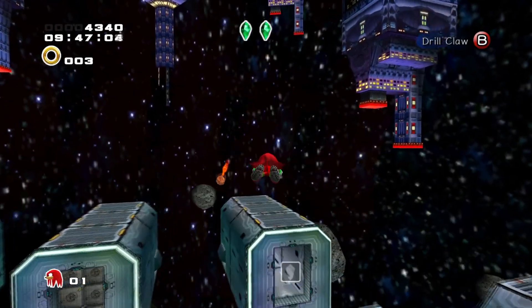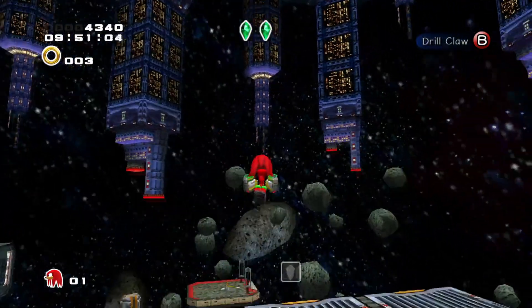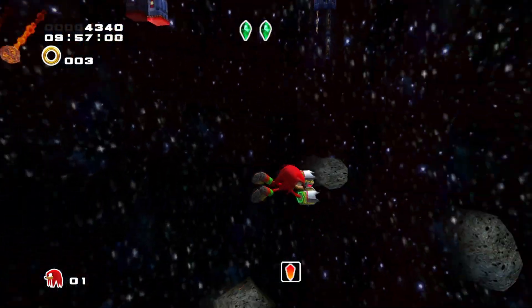While we all know of Knuckles' built-in intuition allowing him to locate the Master Emerald pieces, this clip also implies the existence of Knuckles being magnetized to the Emeralds, with magnetic attraction changing his gliding momentum.